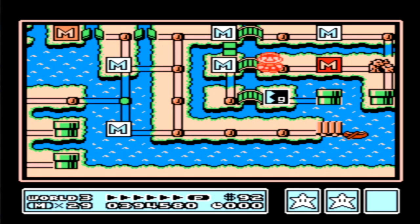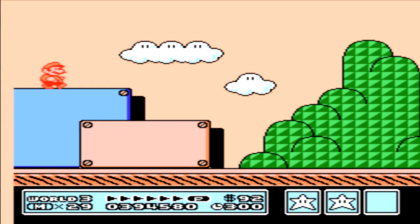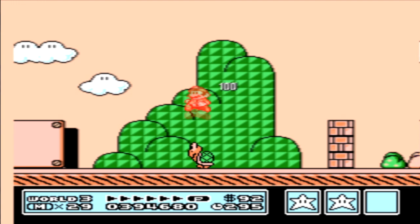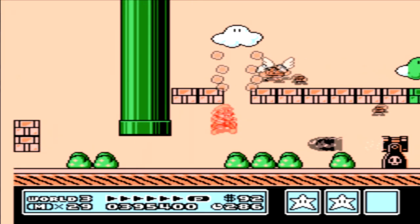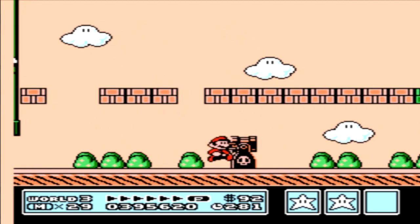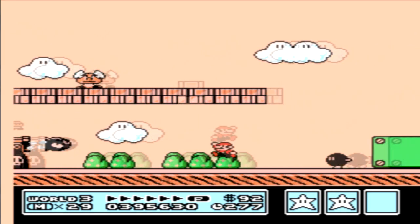Now let's continue on to the very last level of this game, other than the airship, of course. Now we're back to the basics, which is a regular level — no water — but this is kind of a strange, particular one. There's lots of different pipes here. It's full of danger. I believe there are quite a few cannons. He's stuck to me! Get off of me! Damn, hate those little things.